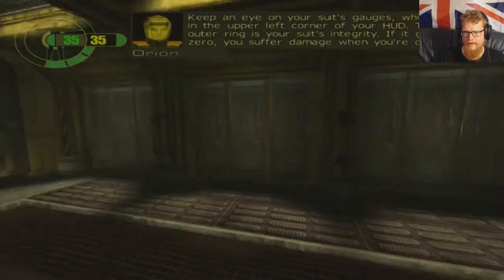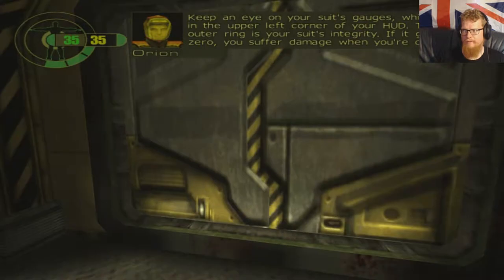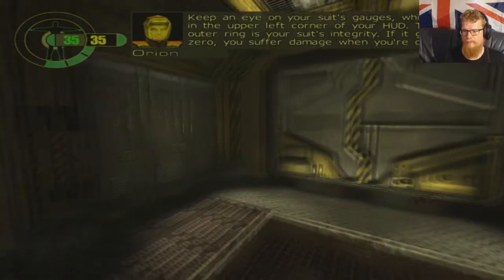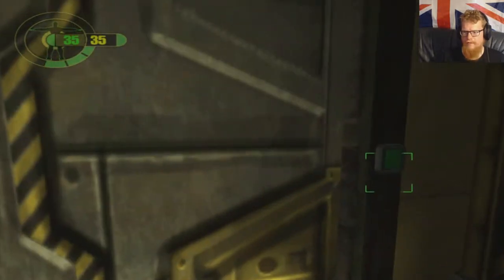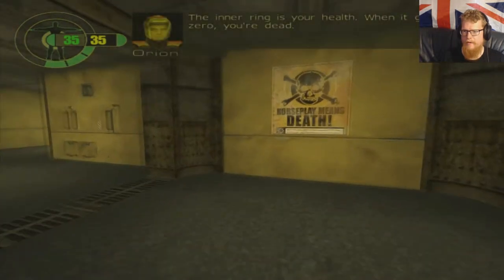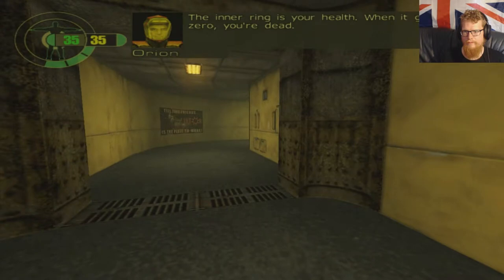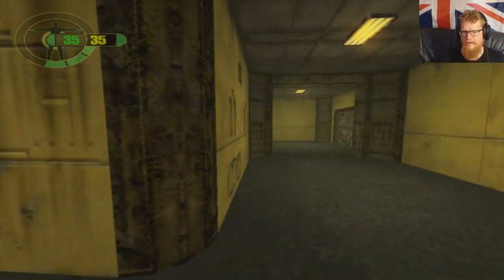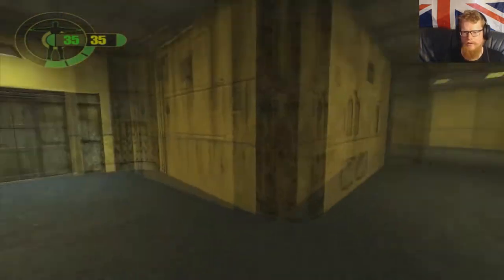Keep an eye on your suit's gauges in the upper left corner of your HUD. The outer ring is your suit's integrity — if it gets to zero, you suffer damage when you're outside. Noted. The health indicator in this game is kind of weird going back to it now, but it works.